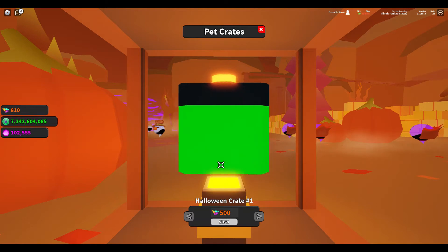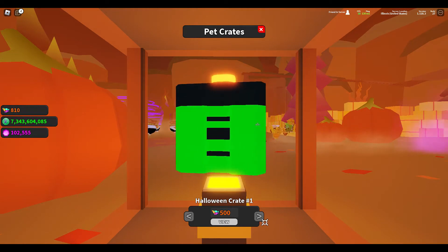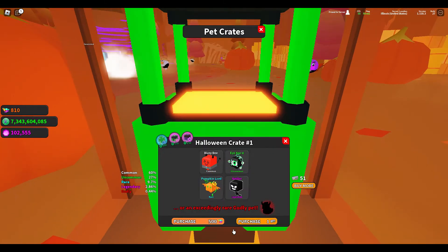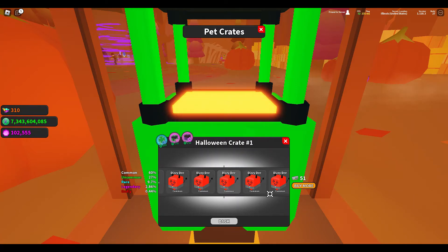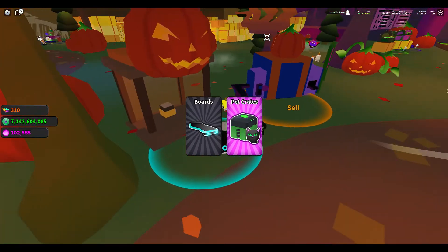Let's check out the pets now. We have the Halloween Crate number one. There's Dizzy D, I See You, the Pumpkin Lord, or the Smiler. There's also an exceedingly rare godly pet that we might be able to track down. There's one crate for 500 candy. What pets have you gotten from this? Let me take a look — I have gotten Dizzy D, I See You, Pumpkin Lord. I haven't gotten Smiler or the Evil Duck yet. I'm going to go ahead and click purchase and see what we can find — I only have enough for one. We have ended up with a Dizzy D, which is a pretty cool pet all dressed in a business suit. I'll be running around getting more objectives completed so that I can continue to collect these rewards.